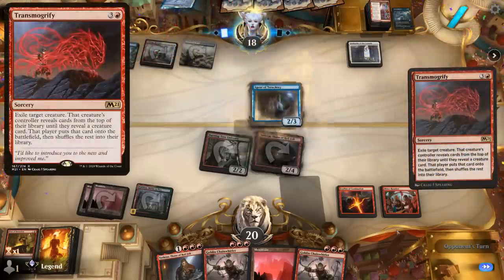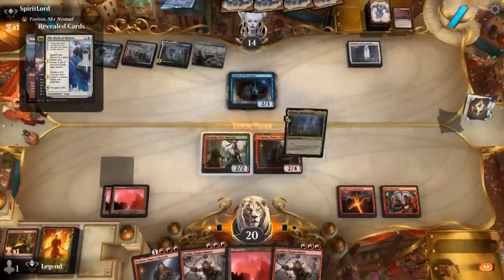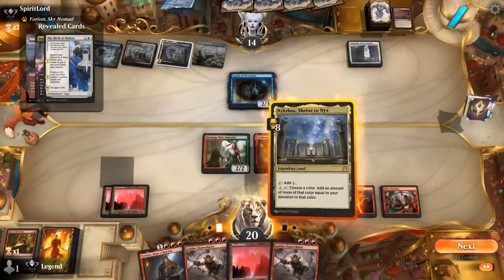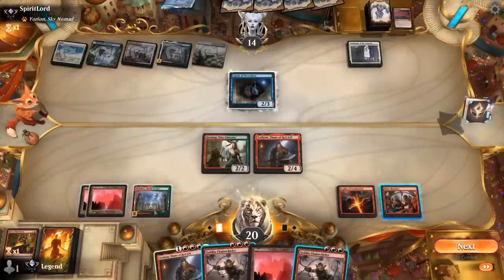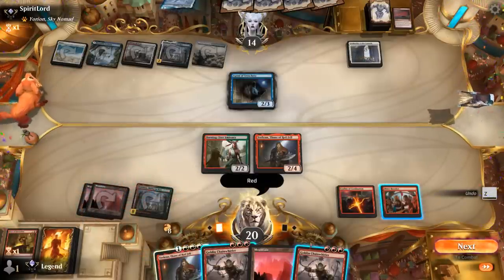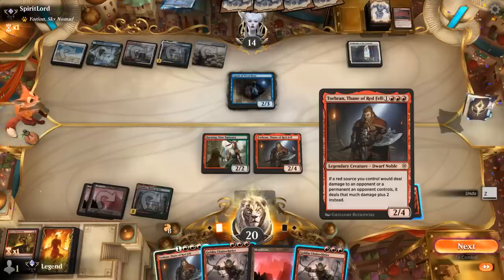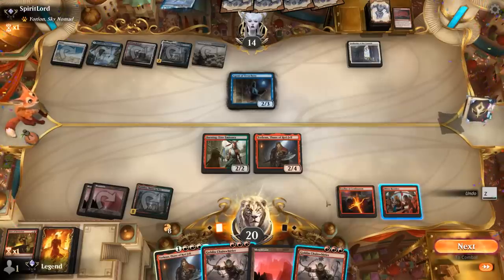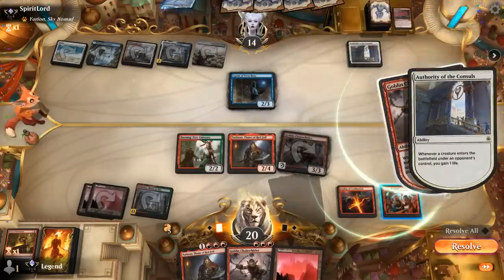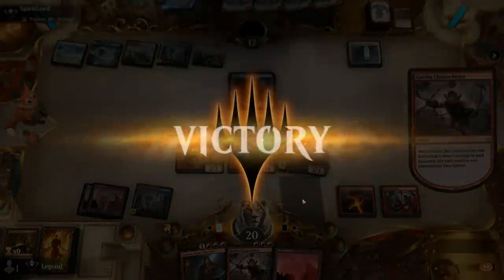Opponent cycling a Shark Typhoon for one — can be taken out by our Chainwhirler at least. Transmogrify makes sense — Agent of Treachery steals Nykthos, which sets us back on mana — but we drew another one, so that's helpful. We play double Chainwhirler, which gains two but deals six so minus four — opponent at ten — and attack. It's not quite lethal but very close, and definitely would have been lethal without the Authority. Our opponent explodes — all right, I'll take it, on to the next one.